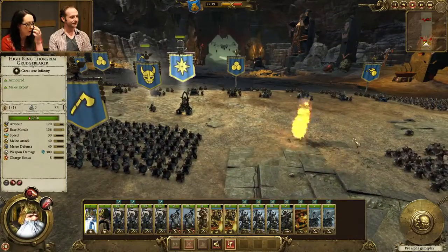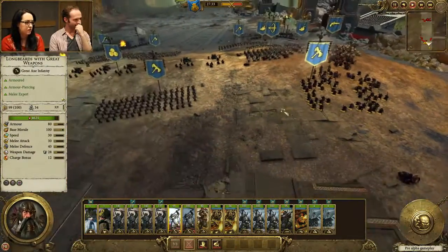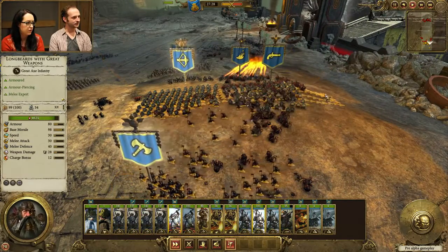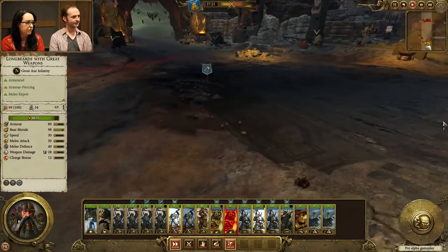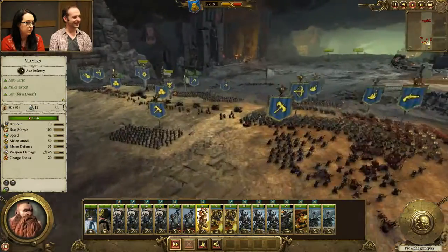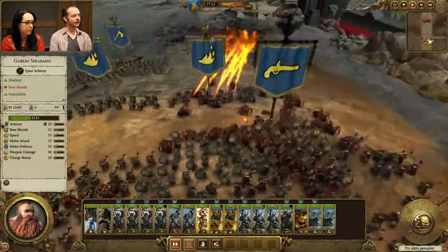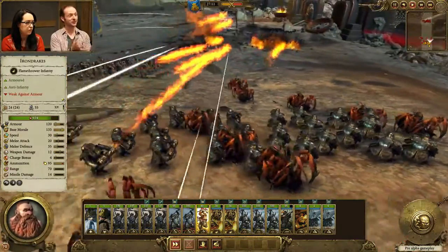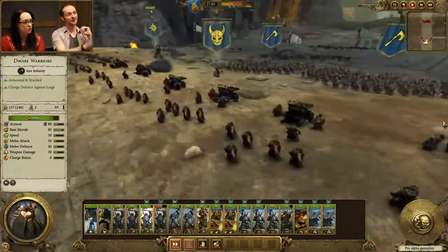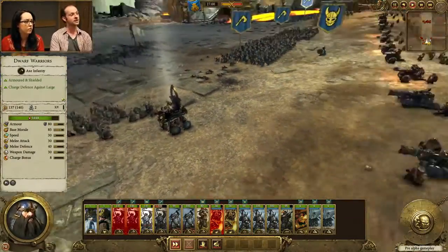I really like how sneaky the AI is being. Fortunately, dwarf ranged units are pretty heavily armoured. These exit points at the back and side also count as exit points for routers. For the first time in a Total War game, you've got non-square playable areas — you're fighting in the Dwarfen Underway, a long tunnel, but there are points for units to route out and for reinforcements to come around the map, so you get some interesting battles.